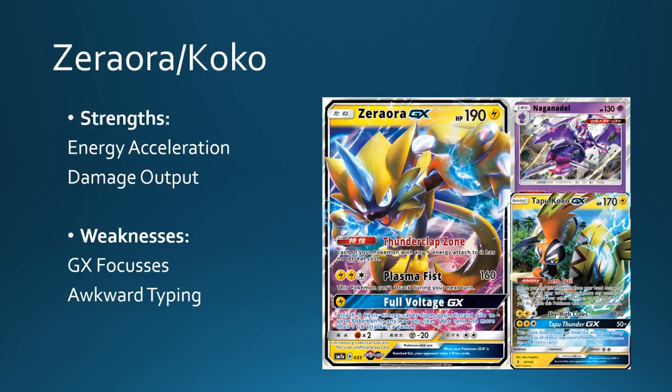Zerora Coco is another deck I want to experiment with. Zerora is on paper just an absolutely ridiculous card, so I'm going to try and make it work in any way possible. In my mind right now I'm thinking of playing Naganadel here as well — the one we use with Blacephalon — but instead in this deck we're powering up Naganadel and then using Tapu Koko's Aero Trail to jump into the active position and start using Sky High Claws with Choice Bands and Electric Power to get one-hit KOs. You have the Tapu Thunder GX attack as well in certain situations — there are still a lot of decks that like to flood the board with energy. If you go early with Acrobikes and Sightseer you might be able to get enough energy in the discard pile to use Full Voltage to start powering up your other Zeroroas and Tapu Koko. Giving yourself free retreat and being able to Aero Trail with a second Koko and then Acerola up something damaged still seems like a very powerful deck — definitely one I want to experiment with.